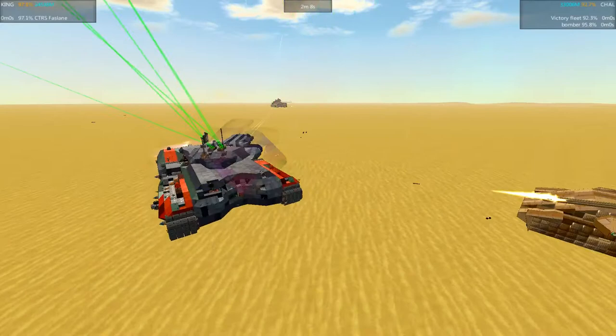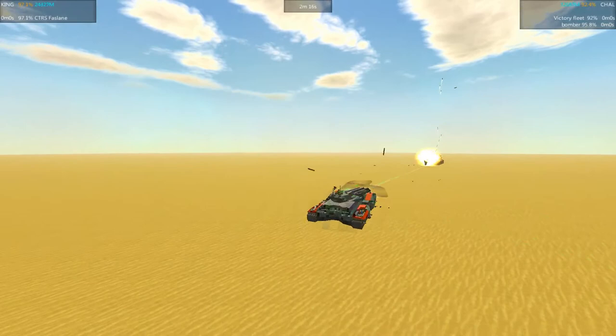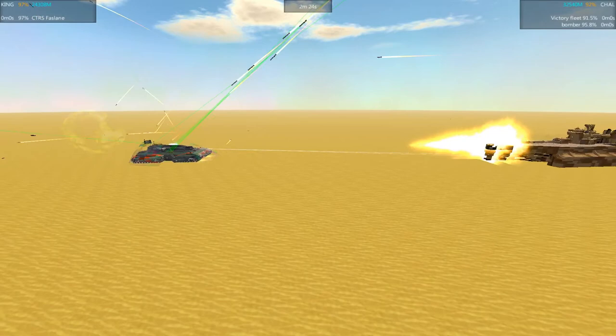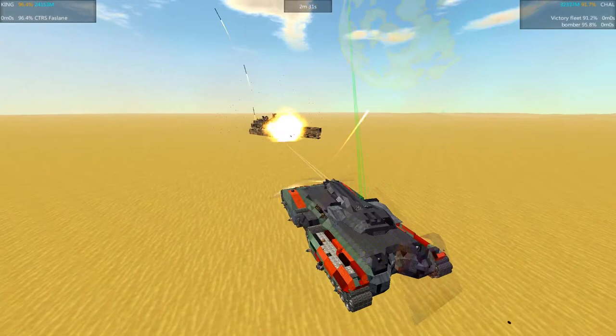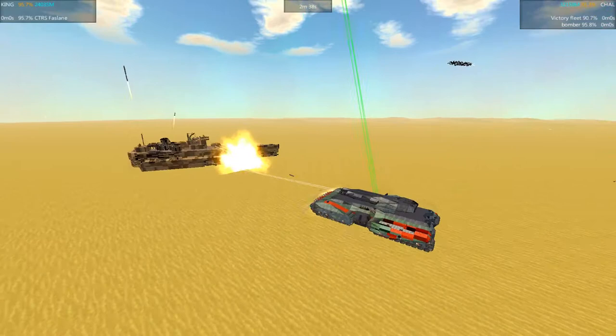I'm still surprised how well the Fastlane is able to tank that damage. Look at this little bomber just hanging out right behind the Fastlane, pumping rounds right into the back and taking out some of the track. Getting very close — we might actually have a ram here. The Fastlane does have a row of ramps across the front, so it could potentially do some damage and might even get underneath the main gun. I'm not sure if the main gun on the Victory Fleet can decline that low if the Fastlane is able to fully close the distance.